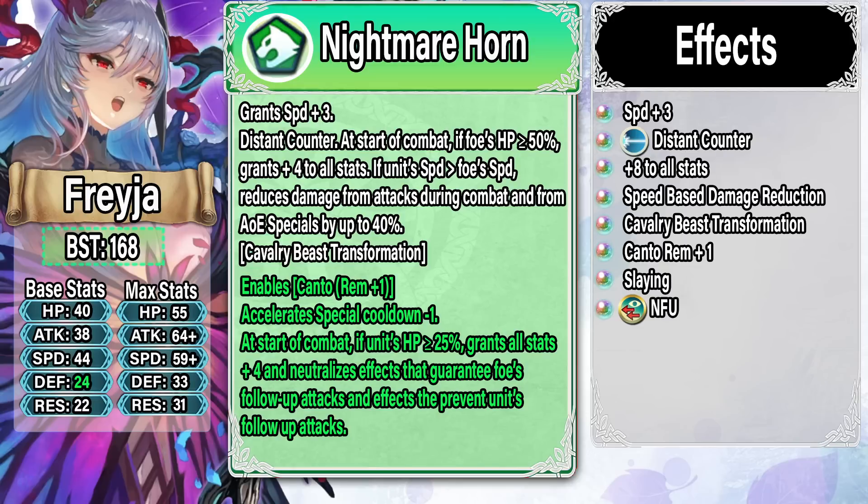If you watched my Freya refine tier list, I went through everything she really needed to succeed. Freya has a lot of weaknesses — as a mythic unit she can't get mythic buffs, which means she's losing 10 to 20 HP and a ton of stats. As an omni tank, Freya is just really squishy. This refine did give her some things she absolutely needed, like full No Follow-Up and Slaying, but it didn't upgrade her speed-based damage reduction. I expected them to upgrade her damage reduction to 50%, in line with all the other tier-4 B skills for speed-based damage reduction — and they didn't do that.